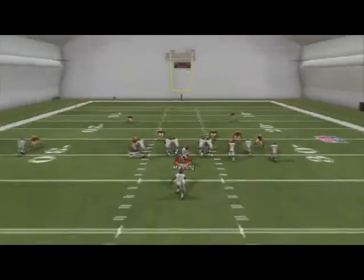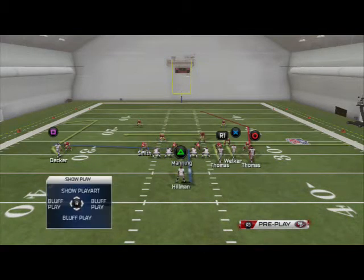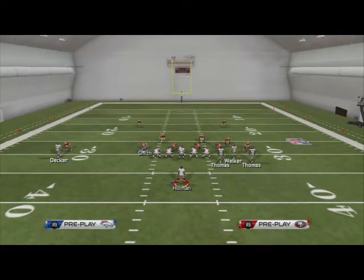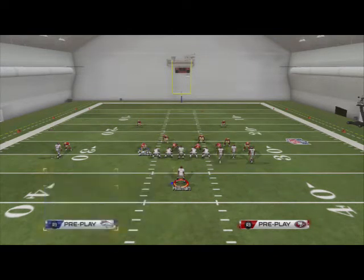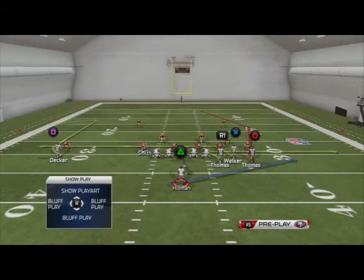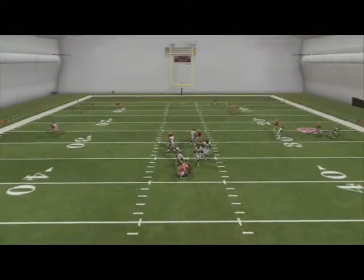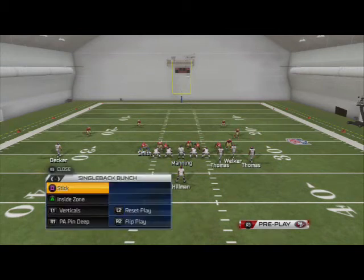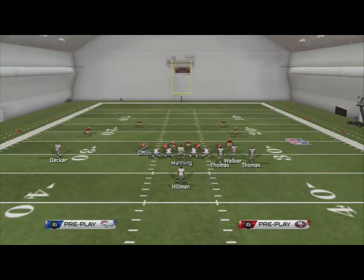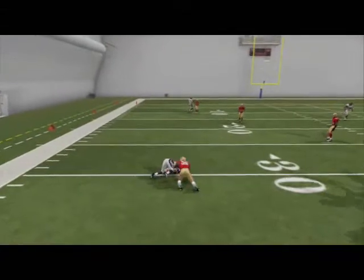The next play I want to look at is the PA pin deep. Similar to the PA post out of the bunch, we have a comeback to the left. What we want to do with Hillman is put him on a block and release pattern. We're going to put Julius Thomas on a zig, and Wes Welker is going to be on a drag. Our first read on this play is the drag to Wes Welker — note that it's not going to beat man, it's going to beat zone. In cover three, you'll see Welker's route beat zone coverage as it comes across the field.